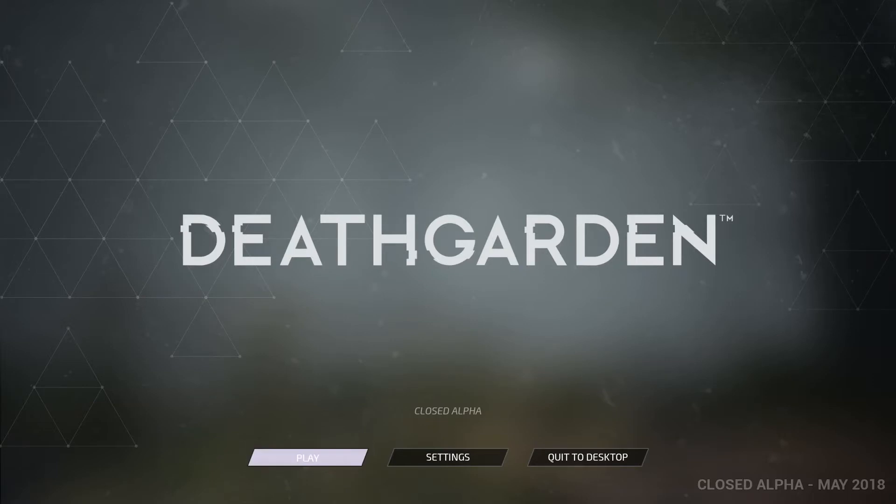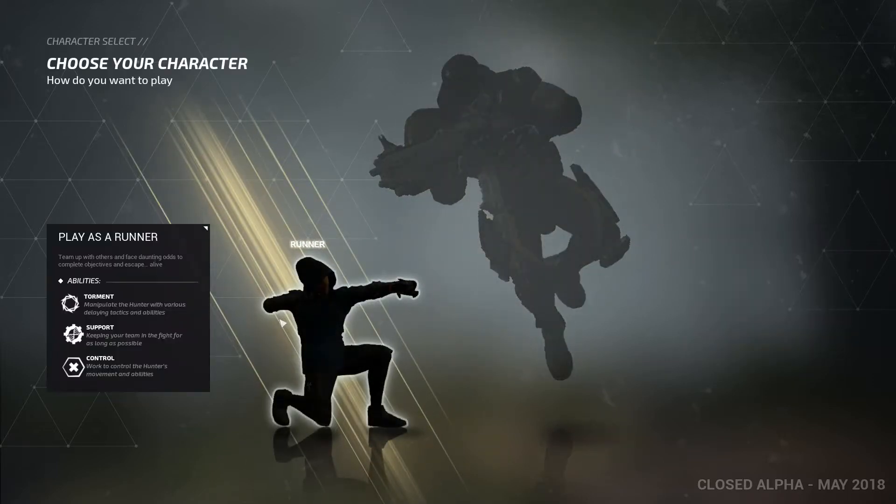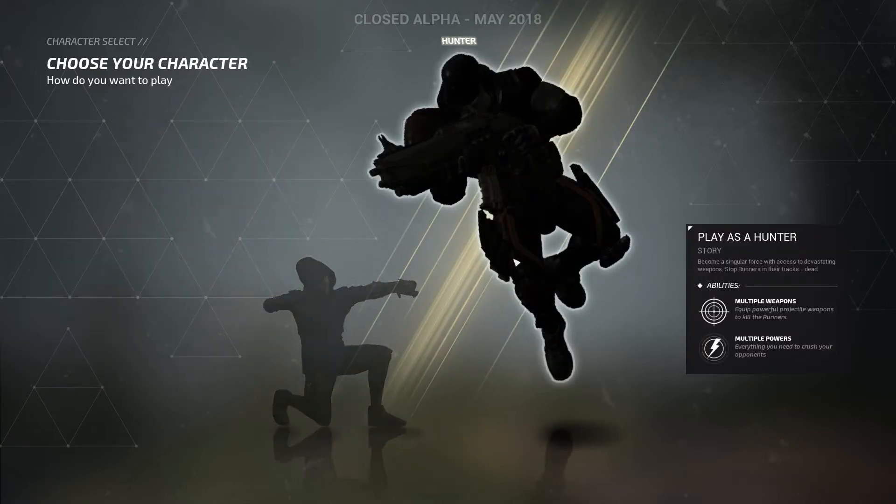So if we go to play here, you can see you can choose the hunter or the runner. Mousing over the runner shows your abilities and what the three classes of the runner are. You can read what those are about. And then when you mouse over the hunter again, you see what abilities are available as of now and a small description of the role.